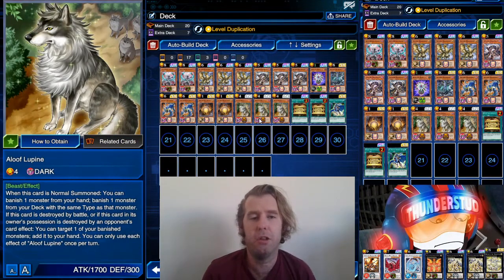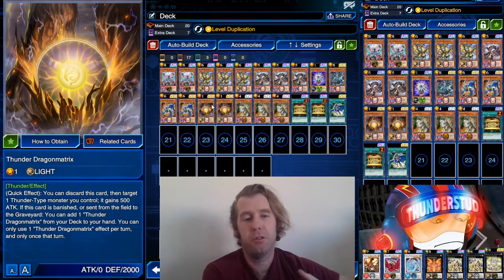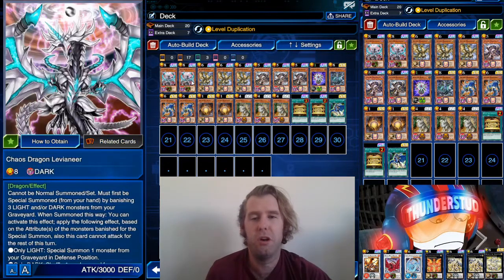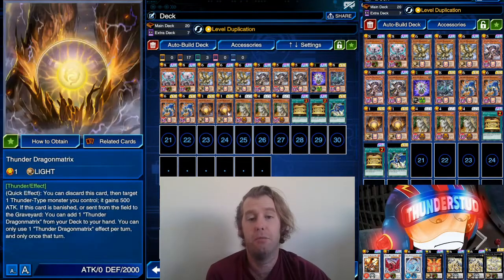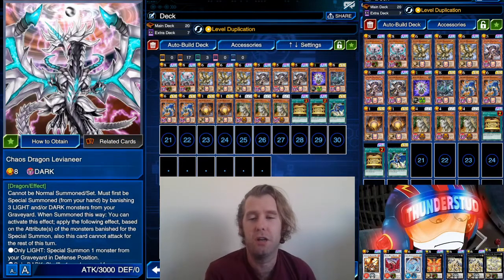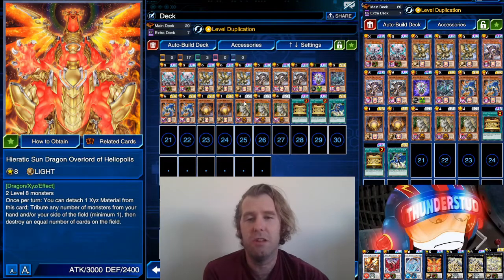You're getting way more use out of these cards than you used to, especially Aloof Lupine. Now you can start by burning your normal summon or just special summon with Dark, use Matrix for that plus one — it makes it much smoother, especially for your Levioneer. These are the complete total of light monsters we have in the deck, so not too many for our Destructive Levioneer, which is really the effect you're trying to get off.